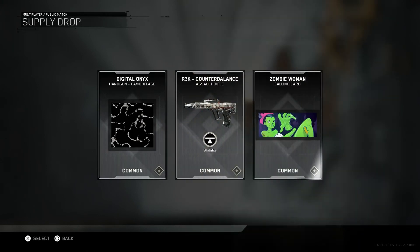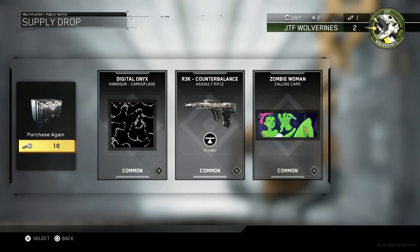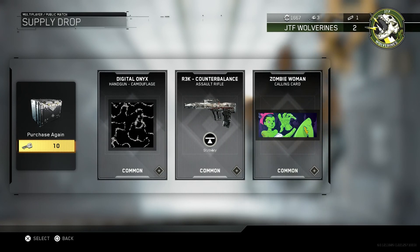So for the Common Supply Drop, we've got the Digital Onyx Handgun Camouflage, the R3K Counterbalance Assault Rifle, plus the Zombie Woman Calling Card — I'm sure you could get that for nothing in the Beta, but obviously you do now because I've just got it in the Supply Drop. That puts me up to 1,667 Salvage points with 3 Keys.